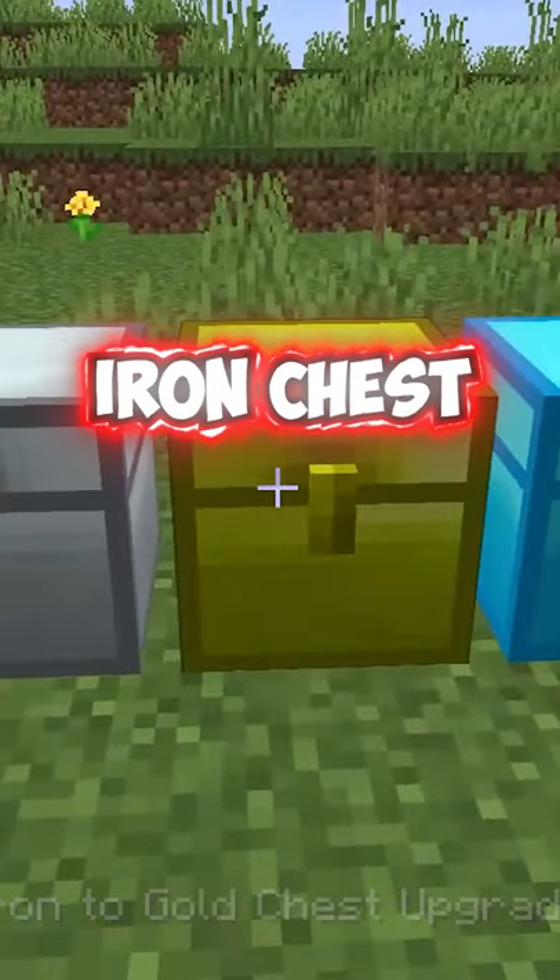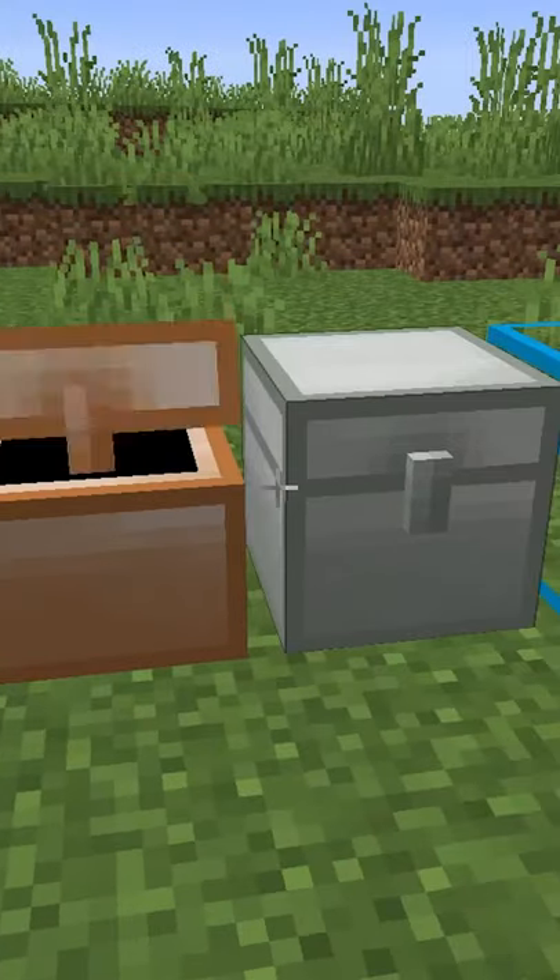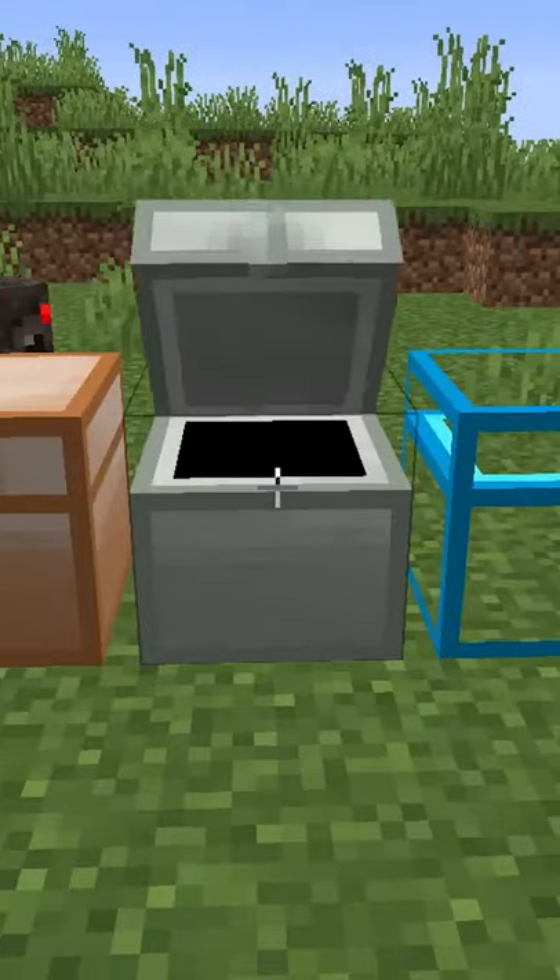First we have Iron Chess. Iron Chess is a mod that adds many different chess variations into your Minecraft world. These chess can be crafted with different materials like Iron, Gold, Dirt, Diamond, and Glass.